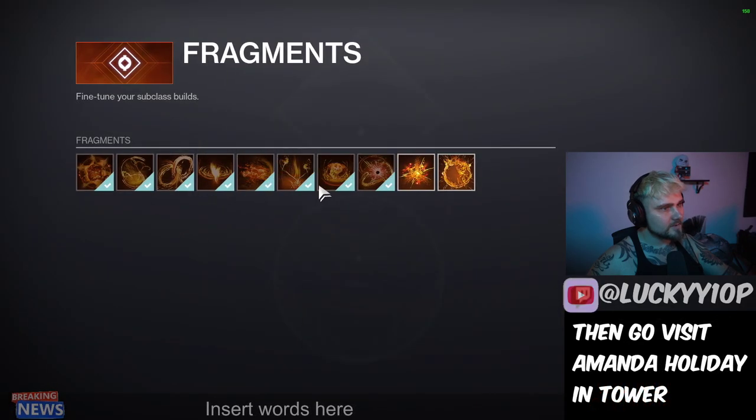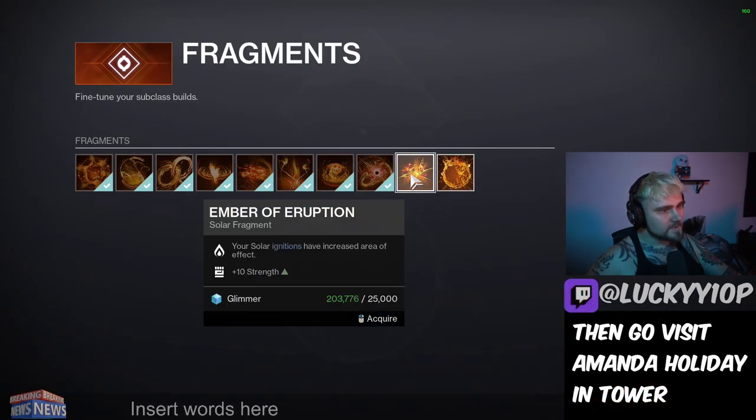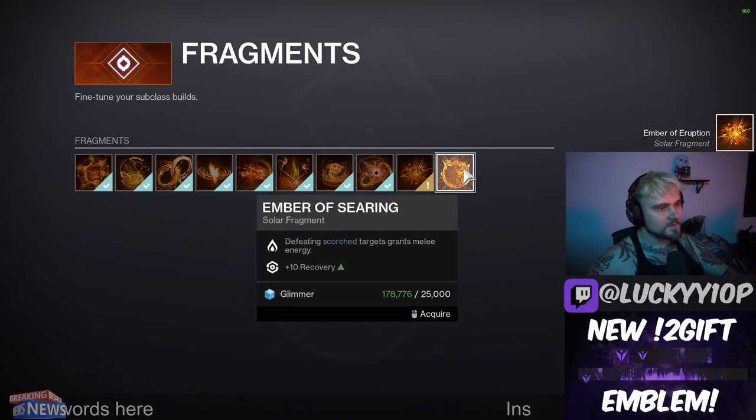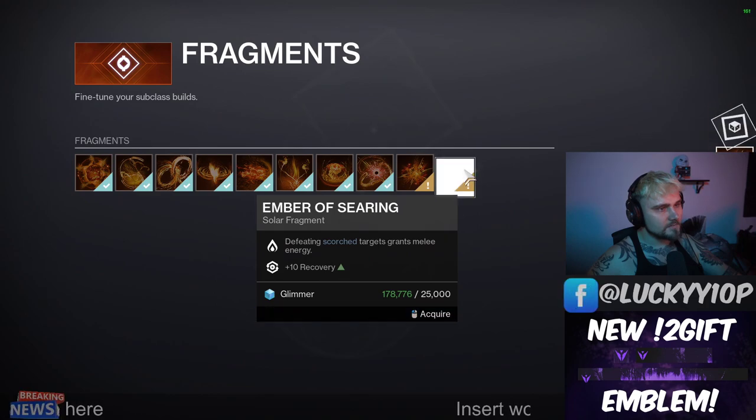We also have some fragments in here you're going to want to grab. These are going to be very expensive — 5k each. Your solar ignitions have increased area of effect, which is cool, and defeating a scorch target grants melee energy — perfect.